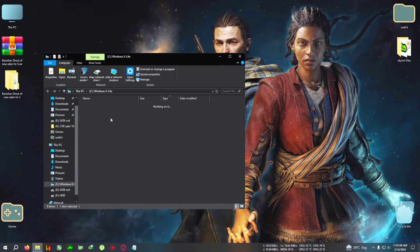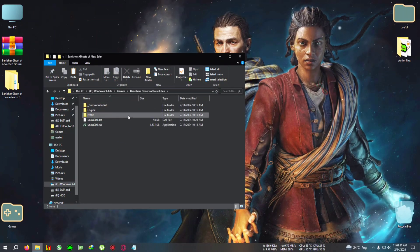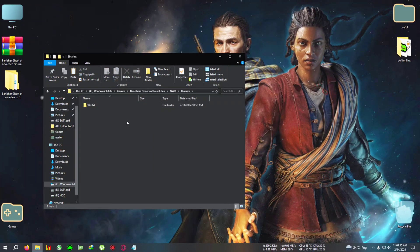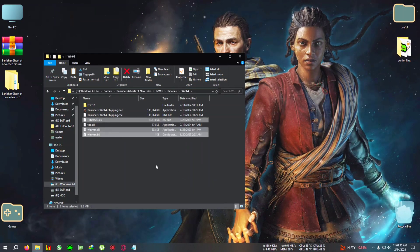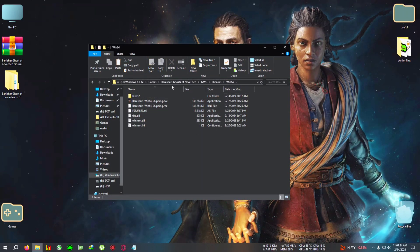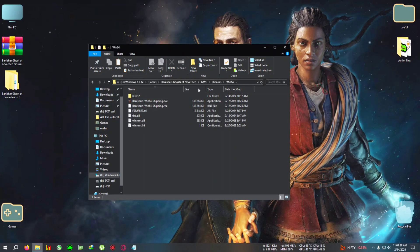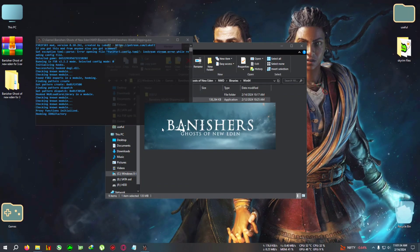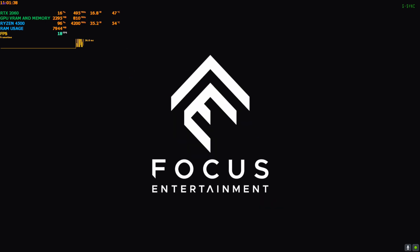Open the Banishers: Ghost of New Eden installation directory, then go to Win64 Binaries, where the Banisher Win64 executable is located, and paste everything there. For AMD users, you need one extra step. RTX users can skip straight to gameplay. If you're a non-RTX, GTX, or AMD user, open the game by double-clicking, and when it opens, press Alt+F4 to close it.